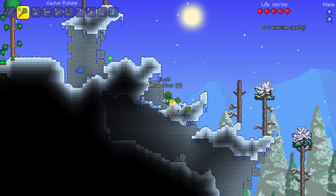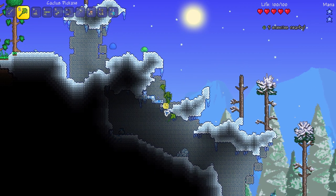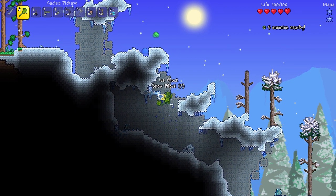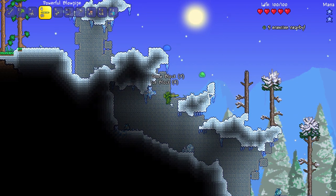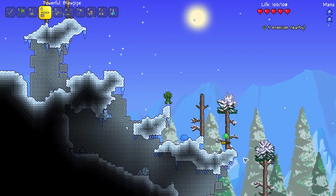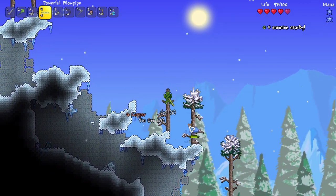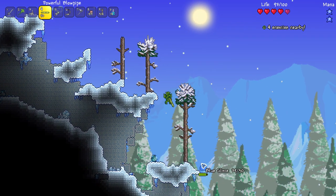I don't even care about you — you're just a slime. You're just a blue slime even. Oh, that thing has some stuff in it. Wow, they don't even care about me — it's like they just don't even see me. Open your eyes slime, because I know you totally have some eyes. Wow, 13 tin ore — I didn't even have to mine it.